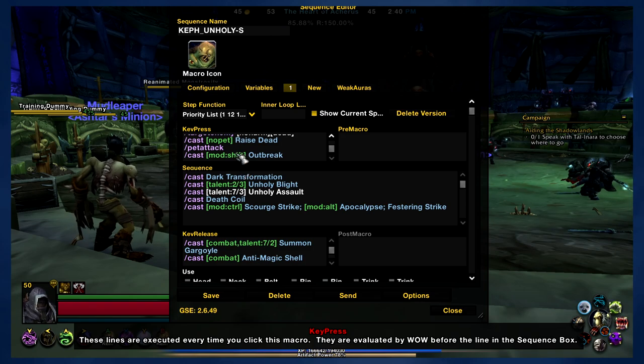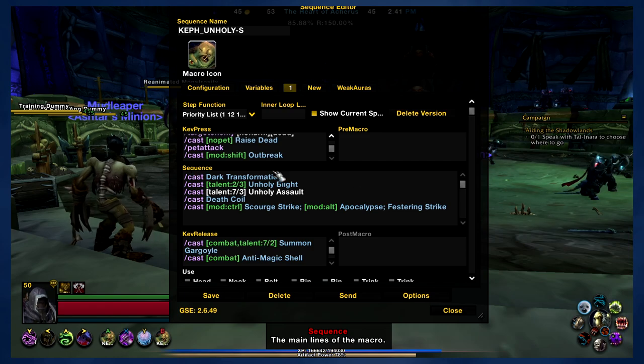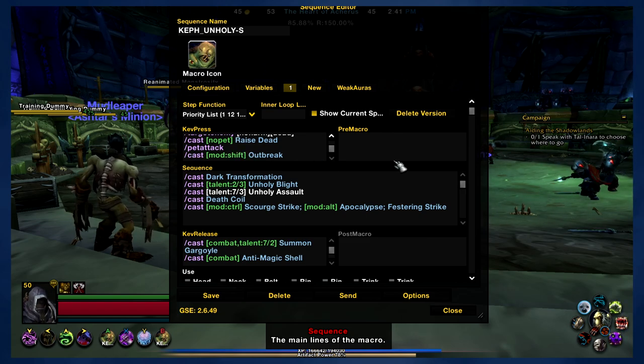If you hold down Shift, the macro will use Outbreak so that you can apply and reapply your Virulent Plague. If I put Outbreak in the macro outright, it's just going to be spending your runes on Outbreak unnecessarily. So you can hold down Shift to use Outbreak, or of course you could also use Outbreak on a separate button entirely.